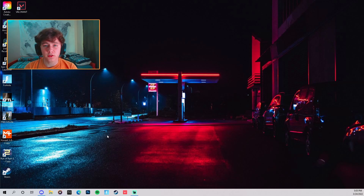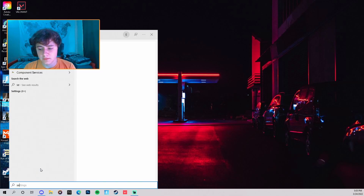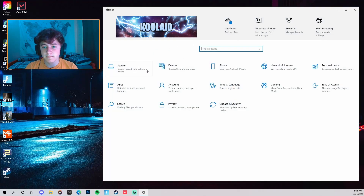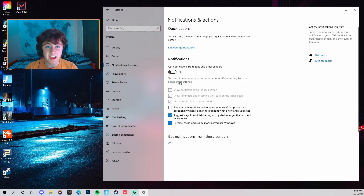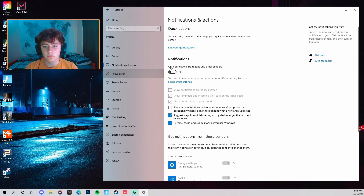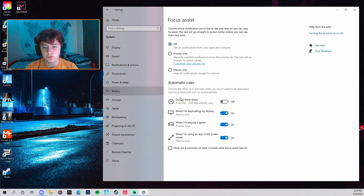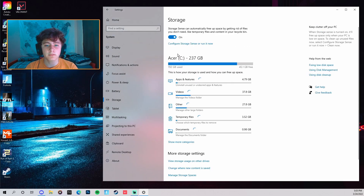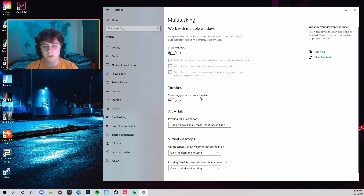Close Fortnite and go to the Windows search bar, type 'Settings,' and open it. Under System, turn off Notifications and Actions — that gives you more FPS. Turn off Focus Assist as well. If you're on a laptop, make sure your battery is at 100%. Also check Storage — whatever SSD Fortnite is installed on, make sure you have some freed-up space by deleting games or apps you're not using. Then turn off Multitasking — it requires more resources and you don't need it.